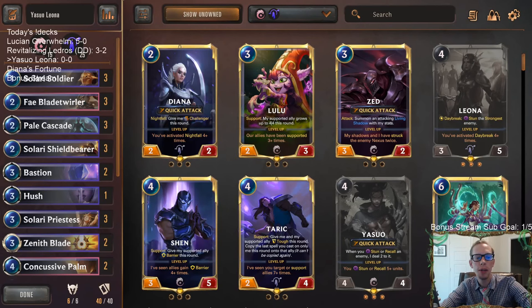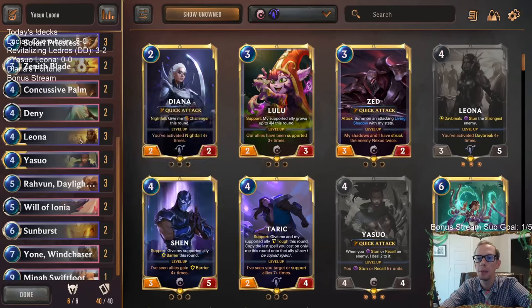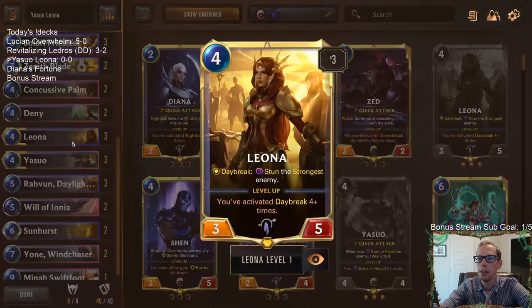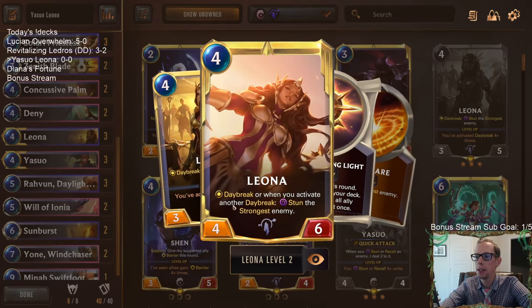Welcome everybody on Twitch chat and YouTube for some Yasuo Leona. By popular demand we're going to be playing Yasuo Leona — these two champions work well together. Yasuo wants you to be stunning or recalling units, and that's exactly what Leona does. Leona stuns the strongest unit whenever she enters, and if you get Leona to level up with four Daybreaks, she can start stunning enemies each time you play a Daybreak.